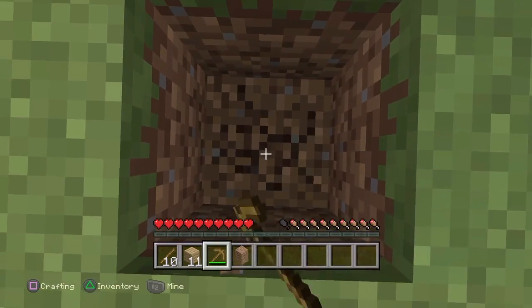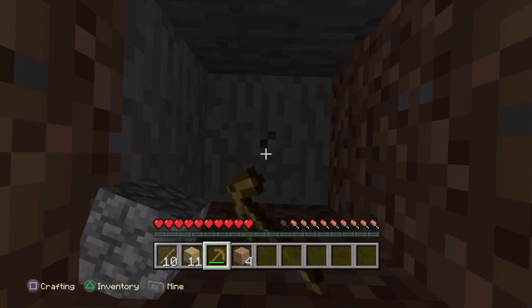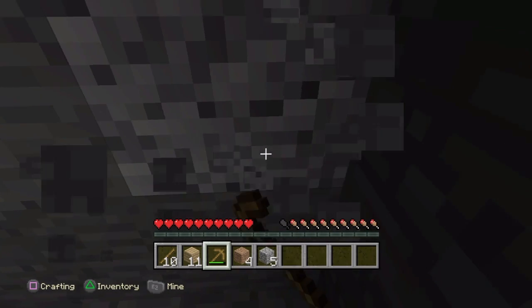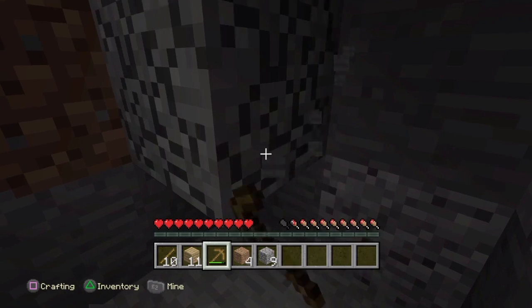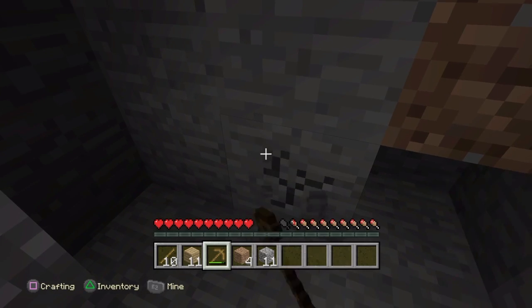We're going to head straight into the ground. We're going to be grabbing more than three cobblestone because we're going to want to make a sword and an axe. So we're going to need ten — ten to twelve — because we might also need a shovel, but not on the first day of Minecraft. We're at ten so we'll grab twelve just in case, and then we'll just build up to the top.